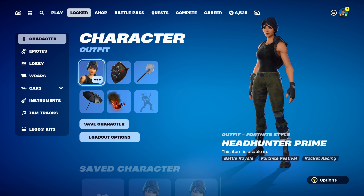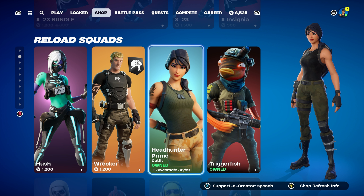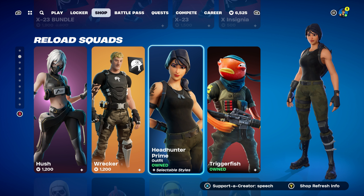This video was suggested by Kodiak Bear. Thank you very much for the video suggestion — they said, can you do combos for Headhunter Prime? Of course. The Headhunter Prime skin can be found under the Reload Squad tab. The skin will cost you 800 V-Bucks or can be bought in the Royale Originals bundle for 2,000 V-Bucks.